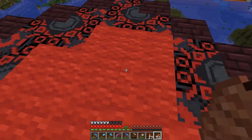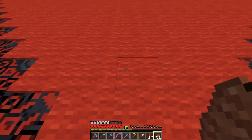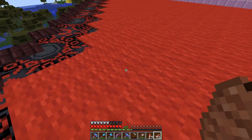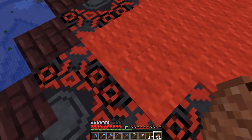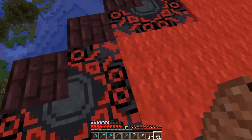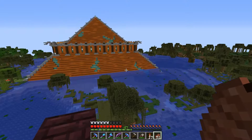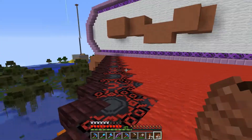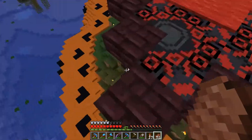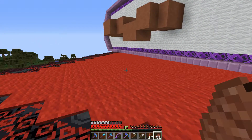You need to have the census villager in a position where he sits, and the villagers that breed are far enough away that he can't see them or count them towards the villager total. He's sending out the breeding signal, the ones down below are doing the breeding, but the guy sending out the signal has no clue anything is happening — so he just keeps sending it. Then you take the villagers being produced and cart them off to your trading hall, which we're going to put over there.